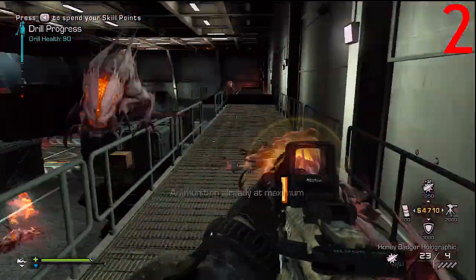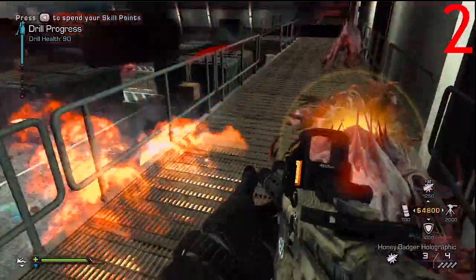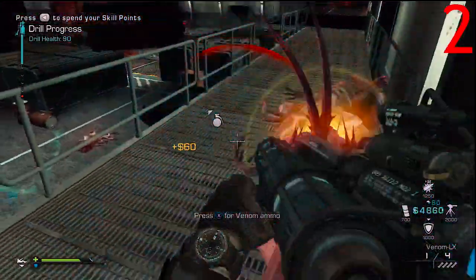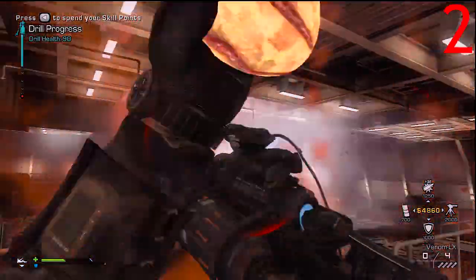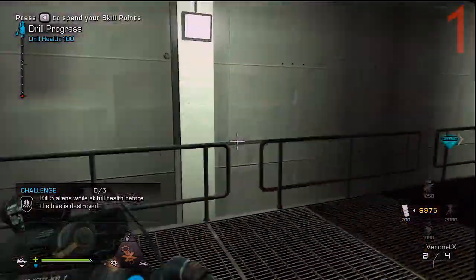I have holographic and rapid fire on it here in this gameplay, and rapid fire with the Honey Badger is really really good. The range is also really good, as you can see. I highly recommend using explosive ammo for this gun — actually, I recommend using explosive ammo for every gun.